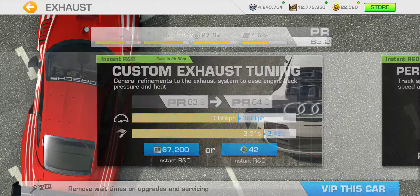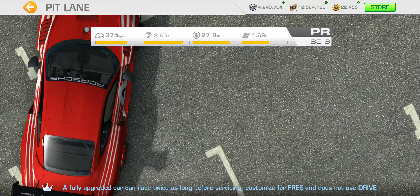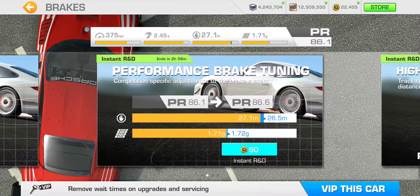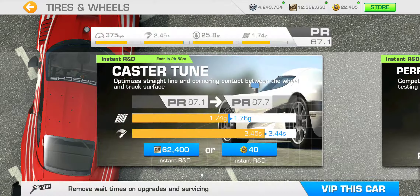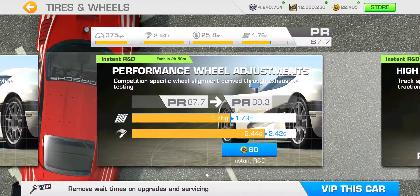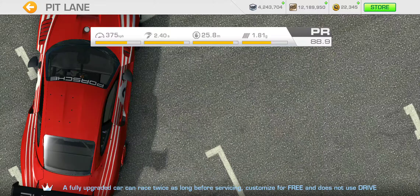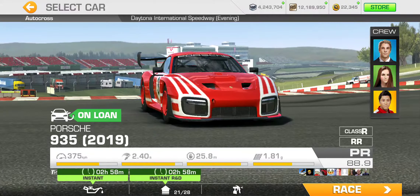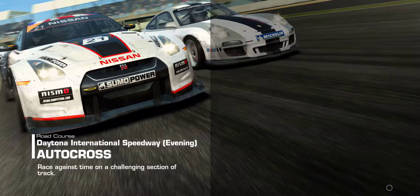Next category is exhaust and brakes, and finally tires and wheels. So PR 88.9 — that's quite sufficient for what I need to get done here. So let's just make our way through.